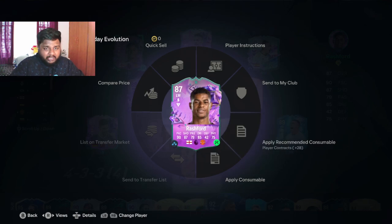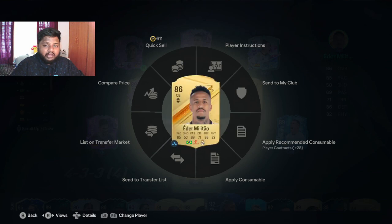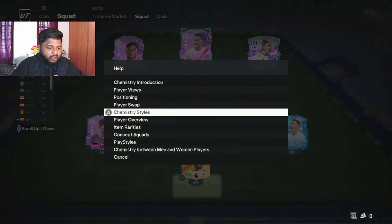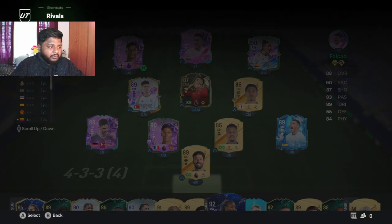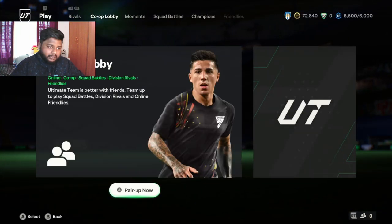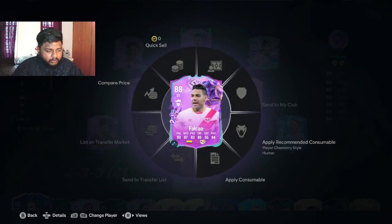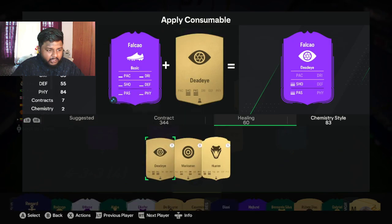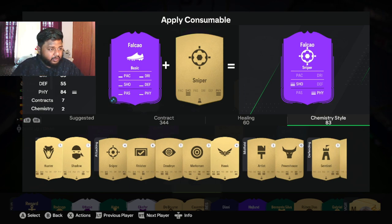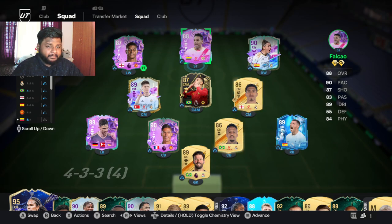If you guys are interested in the card currently on screen, we are going to be doing an evolution review — similar to the weak foot peak evolution review — for another interesting evolution coming up. Now let's go play some games. I'm going to apply a chemistry style to Falco. I'm thinking Sniper or Hunter, and you know what — let's go with Hunter. Ultimate Birthday Falco with the Hunter chemistry style.